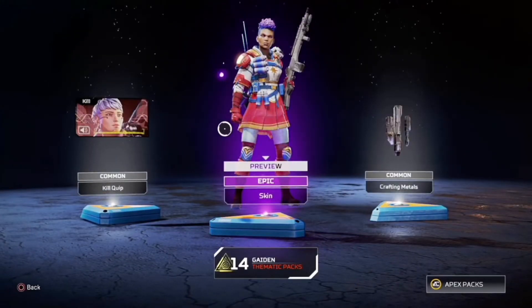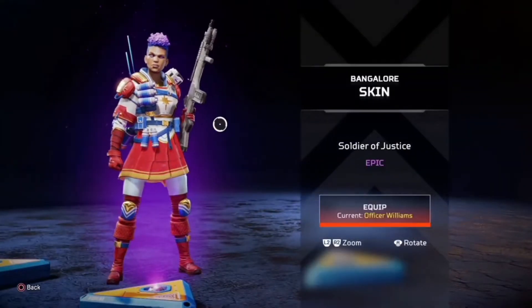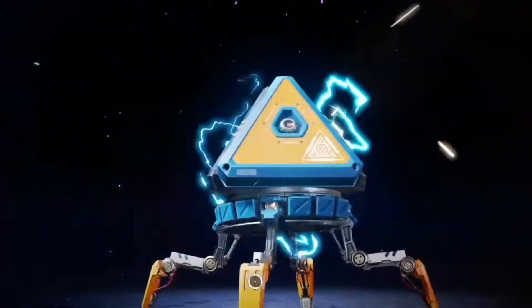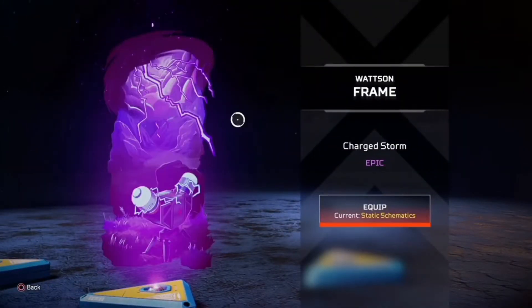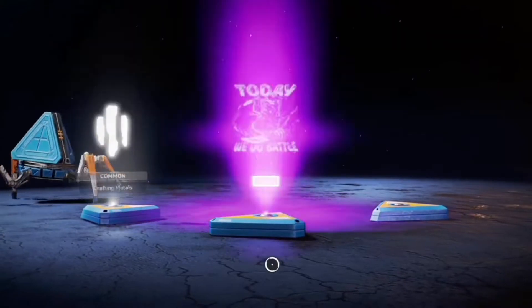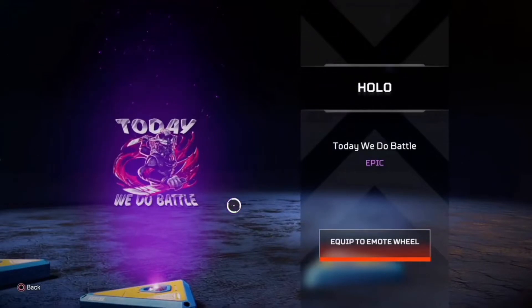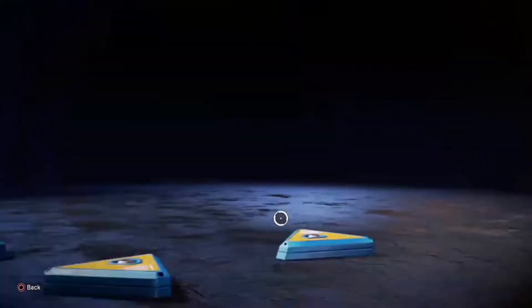Remember, each pack is guaranteed for the thematic event, so we're mostly just getting epics and legendaries on purpose. That's the Bangalore skin - there's something else we don't need to worry about. Two epics again, more crafting materials - I love to see it. A Revenant frame, amazing! This is for Watson, that's actually really cool. Two epics again, and we're getting so many crafting materials back. I used up all my crafting materials today - saved up for two years.